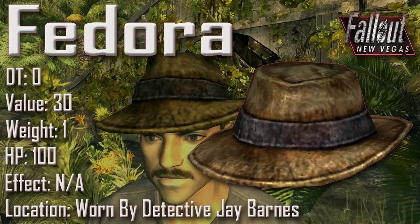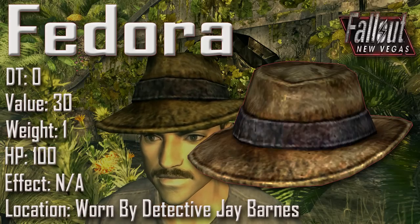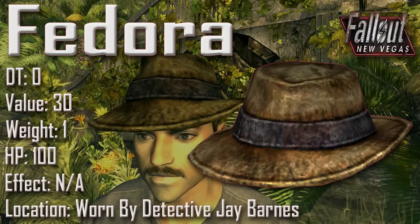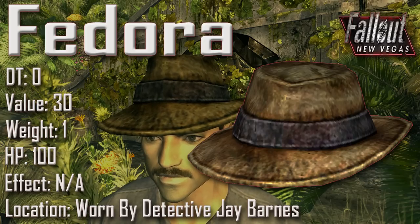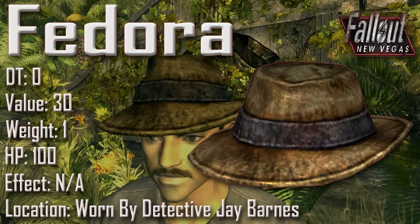Next up we have the Fedora with a damage threshold of 0, a value of 30, a weight of 1, an item health of 100, and an effect of minus 4000 to personality. In game it can be found being worn by Detective Jay Barnes at the Ultra Luxe, who you will encounter during the quest Beyond the Beef. Note that if you have the Wild Wastelands trait active, you will not encounter Detective Jay Barnes but instead encounter Caruso.